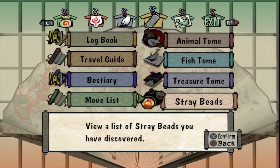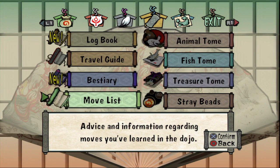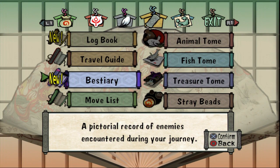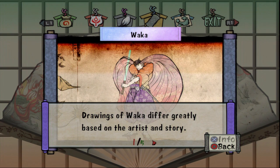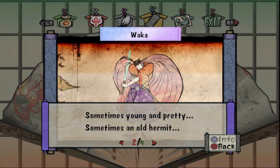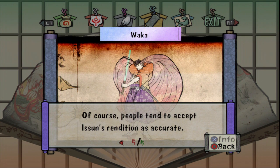Anyway, if you see these bubbles right here in the water, go ahead and power slash it to open up the chest, and we get a stray bead — very nice. That would be stray bead 21, I'm not sure. I don't know why it never says 'new' for the stray beads. Yeah, that was 21 — so the first one for Taka Pass. There's six of them; I think we can get three right after restoring the sapling.